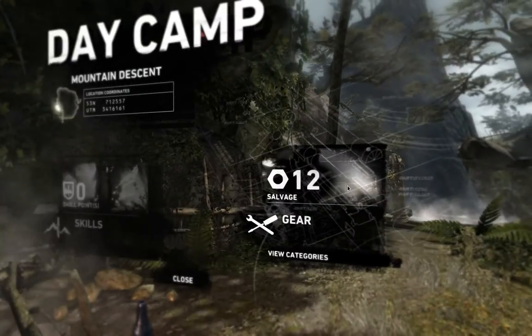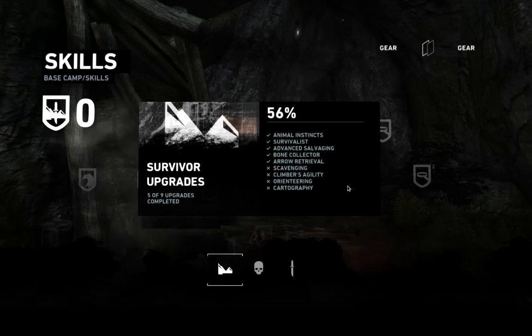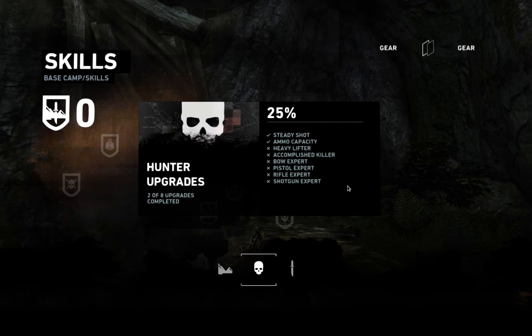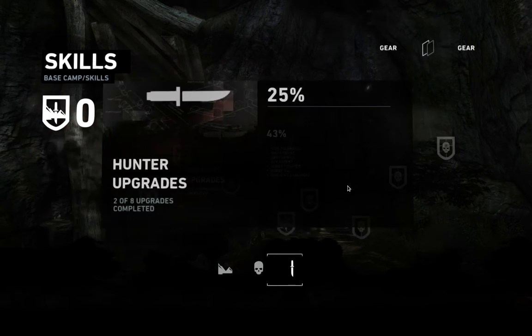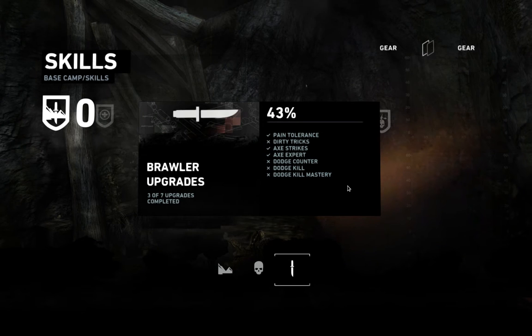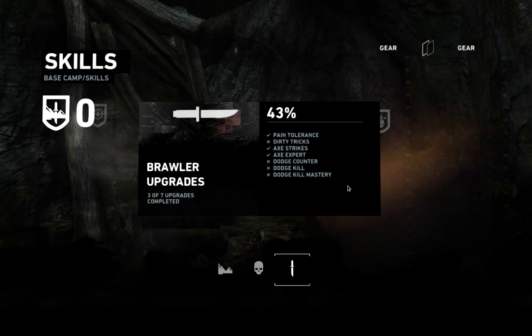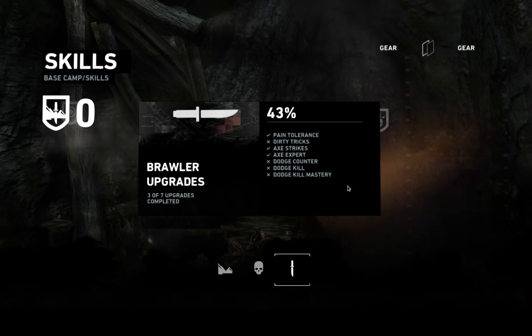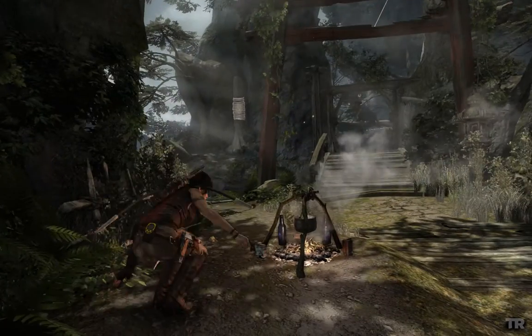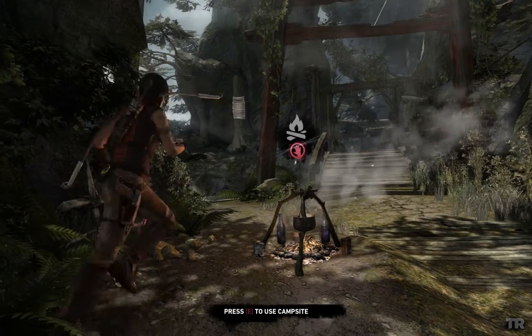You also have a number of skills. At this point I've completed a few of them. In my completed game, I didn't yet get dodge kill — one of the last things I got is dodge kill and dodge kill mastery. And there's an achievement for getting killed with a dodge counter, which is one of the single player achievements I've not got yet and will need to do at some point.